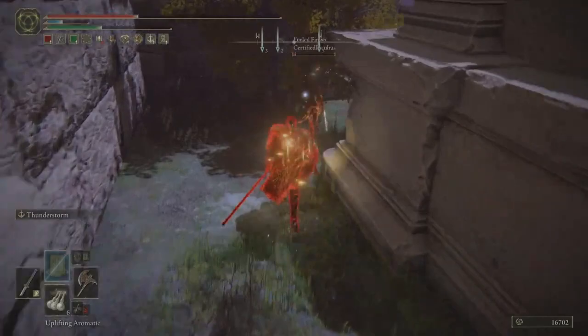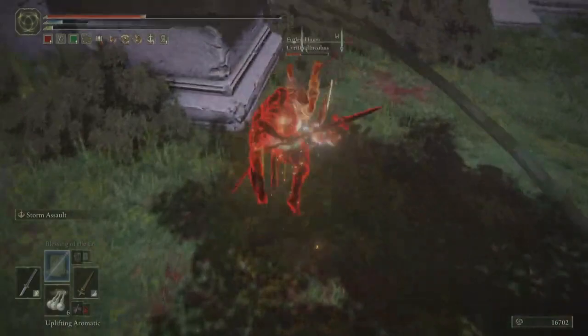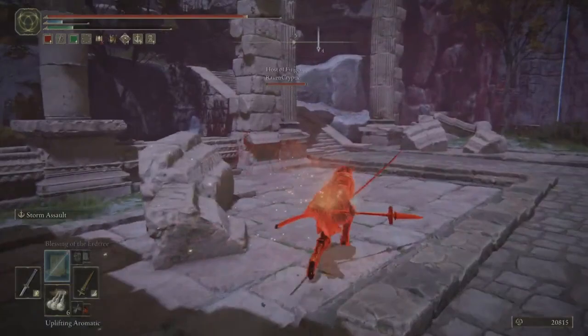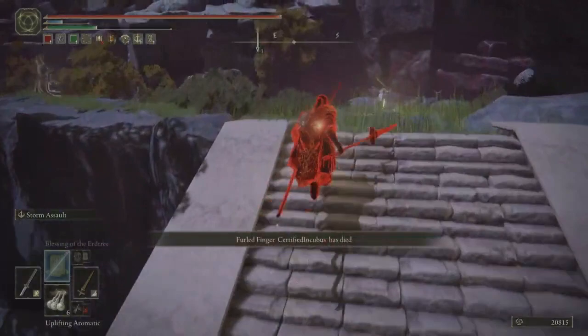The phantom's pressuring me with fist weapons. Power stance nagakiba is great at vortexing and getting off burst damage, but it sucks against people that play mashy weapons like fists or shamshir. So I swapped to the storm hawk axe there because the phantom wanted to pressure me, and the storm hawk takes advantage of that.